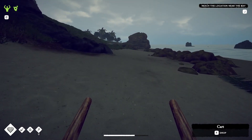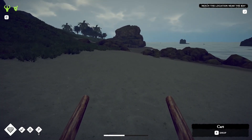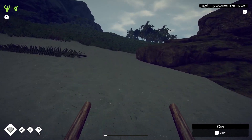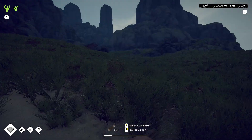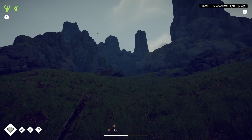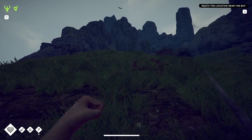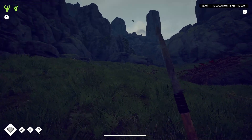We want two things from here: more stones and more long sticks. When we base build we're going to have to be cutting down a lot of trees, and that's going to give us the builder toolkits. There's another entrance into the network of paths up in the mountain there. I also want the feathers from here just in case we make arrows later.